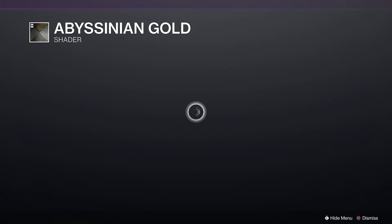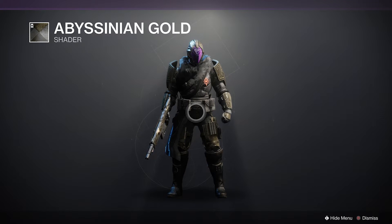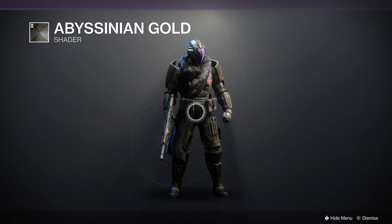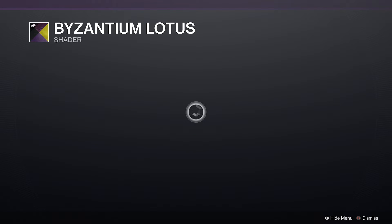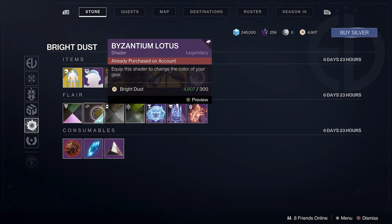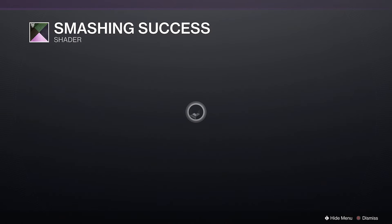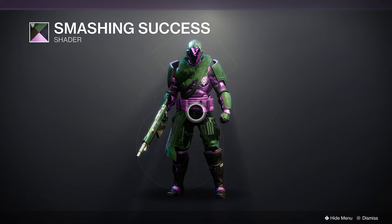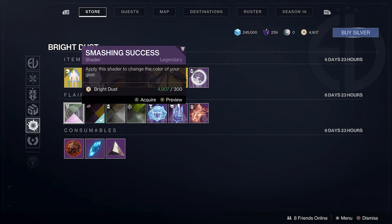We have Abyss and Gold shader — it looks plain on this armor set but maybe it works better on other armor. We have the Bison TM Lotus from the Saint-14 season, which is actually a neat shader — going for 300 bright dust. Then we have Smashing Success shader. I know it's kind of hideous but I think it looks cool. That's also going for 300 bright dust.